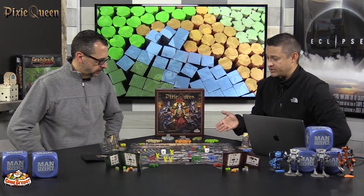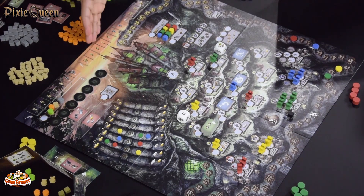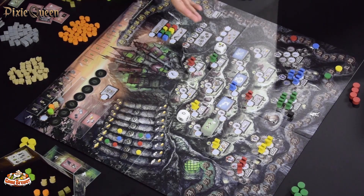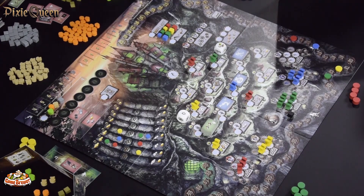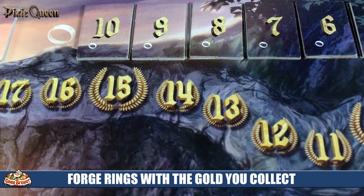Across the top of the board are your three end-of-game scoring tracks. You have offerings, which you can complete during the game. You have loyal servant markers — when your pixies reach the apex of the triangle they become loyal servants and gain you points at the end. And then you have rings, which you forge with your gold to offer to the queen.